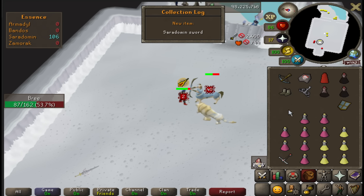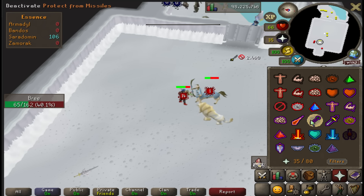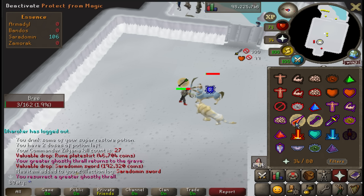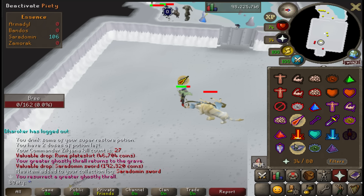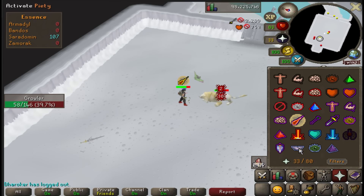Saradomin sword from the minion - pretty sure it's an absolute steaming pile of junk in Deadman Mode, but at least if I get absolutely bopped now we got something. Armadyl crossbow! The smile on my face - it's 70 million gold right now!